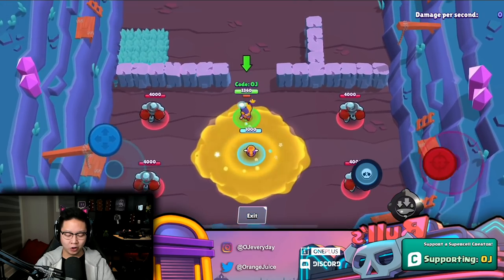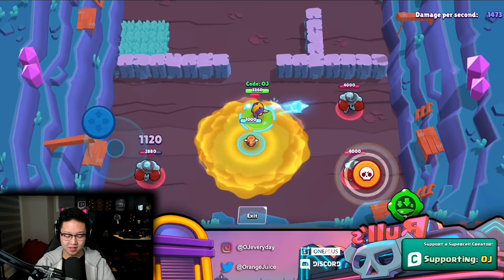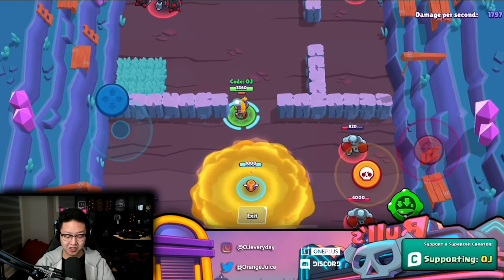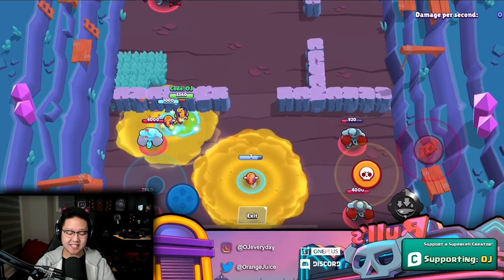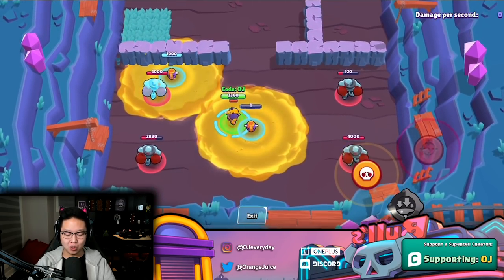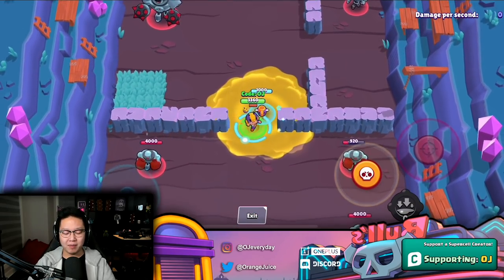Bea's gadget is similar to Barley's in that she plops out her jar of honey. But it's actually a turret — it's infinite and seems to stay around forever. If you cast a second one, the first goes down to one health. If you cast the third one, both of them explode. If you get stuck in the honey, you get slowed down.